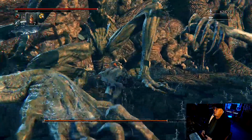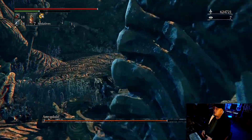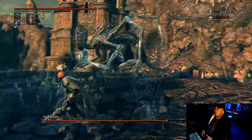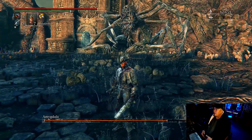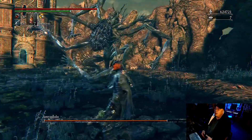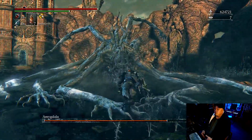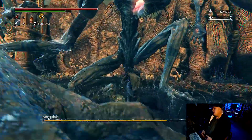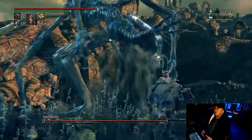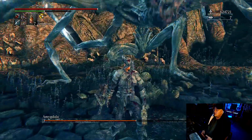There was a point in this fight where I got it stunned so I could land a visceral attack. It's a very simple method — I've had a lot of practice fighting this way. You can also check out my easy co-op method if you're playing with friends to beat the Amygdala. The most effective method I found in co-op is to just hit the glowing arms or the dangling arms. There are so many targets to hit.